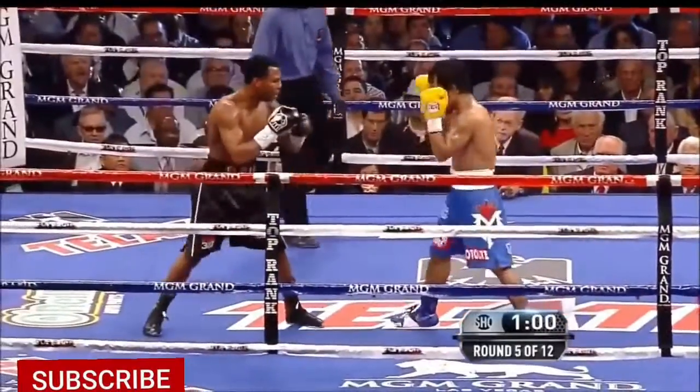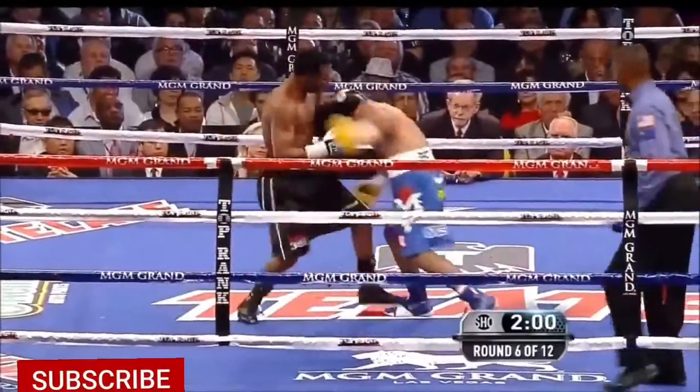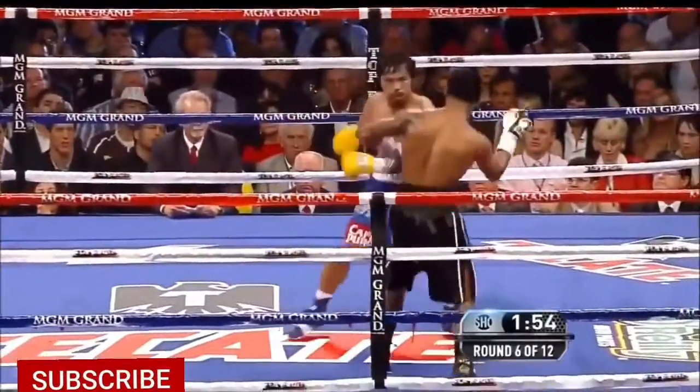It was bad for Clottey, bad for Margarito, and bad for Cotto. He's landed a couple of nice glancing shots, but nothing behind them. Pacquiao — those punches being blocked by Mosley.